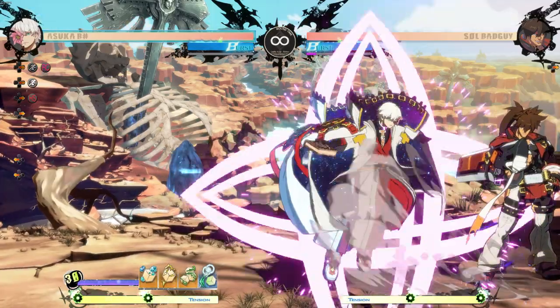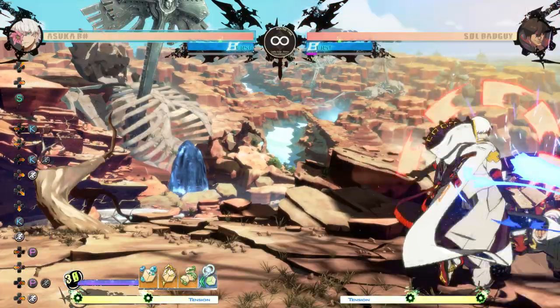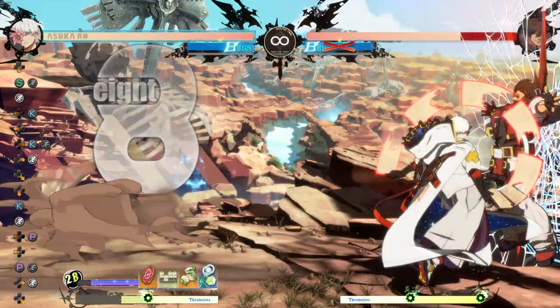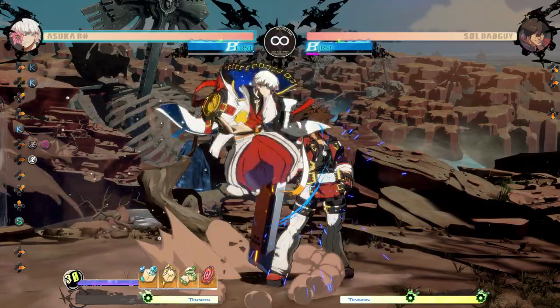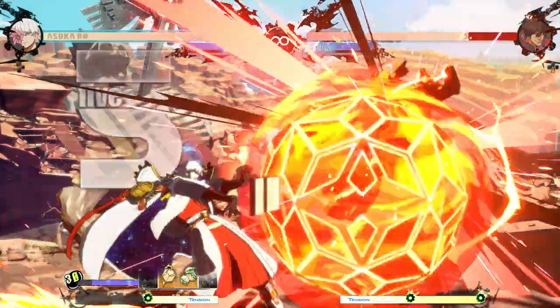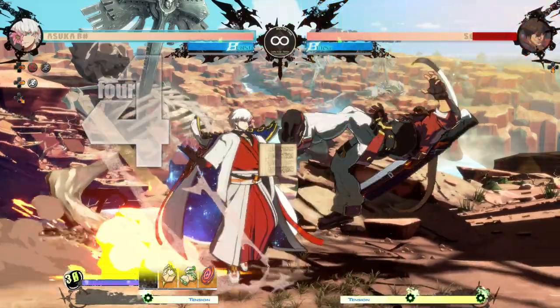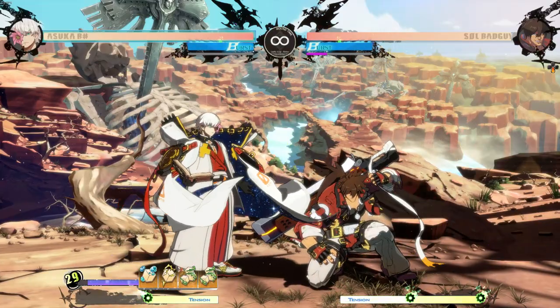For metered mixups, 6H PRC forces them to stand, giving an instant overhead JK. Also, TK 22H PRC gives a low-to-ground JK that can be a little difficult to react to if you're not ready. The main metered mixup I think you should use is close slash IED BRC. After the IED BRC, you can do JS or JK into JD to help fast fall and prevent extra inputs, but this sets up for an easy high-low mixup with a rejump JK vs low.